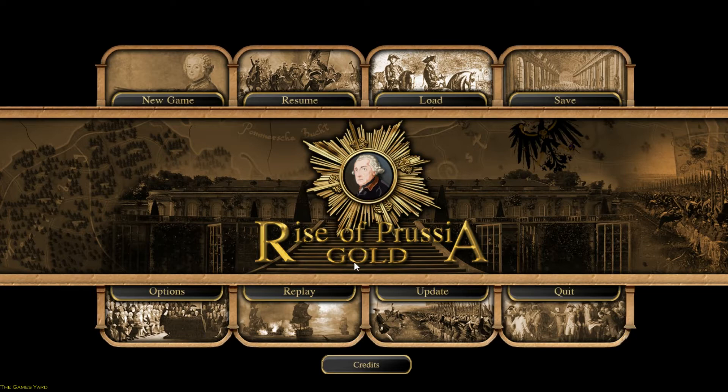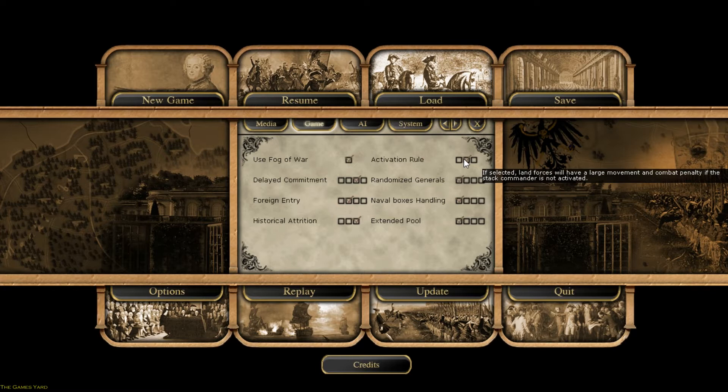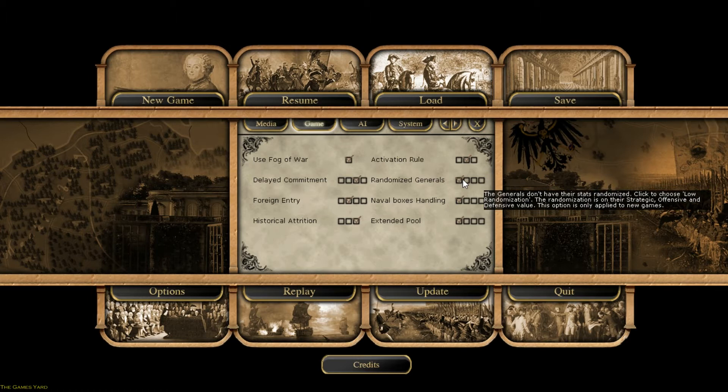We're going to start our first real campaign of the scenarios. So I'm going to play it. These are the options I'm picking. There's no music because there's no volume control on that. Battle animation at low, and everything that's set up here. We're going to play with activation rule on normal, the middle one. It gives a large movement penalty and combat penalty if the stack command is not activated.